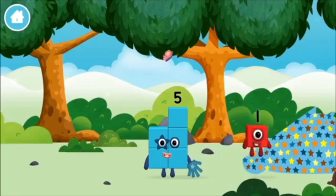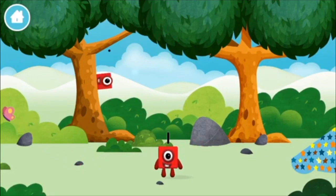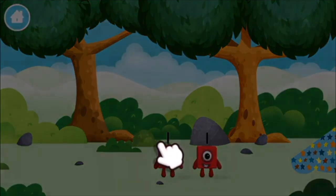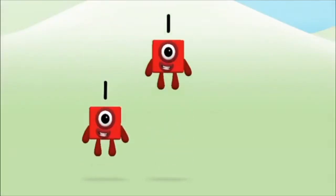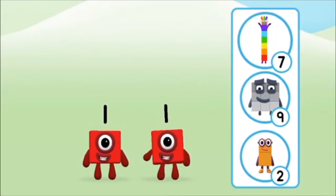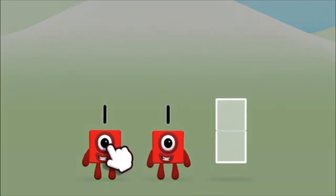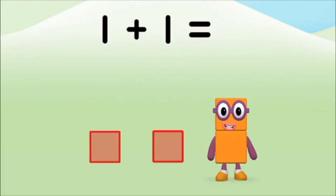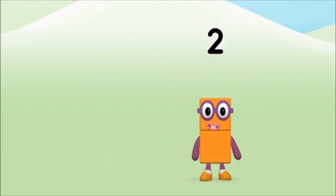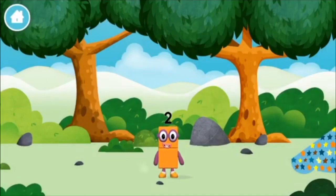Which Number Block did you find? You can move the Number Blocks with your finger! Which Number Block do you think adding one and one will equal? That's right! Use your finger to move the Number Block to the shape. One plus one equals two! Congratulations! You made Number Block two! You made a new Number Block!